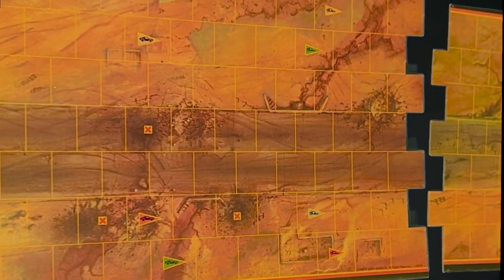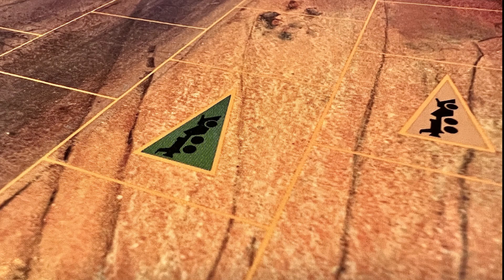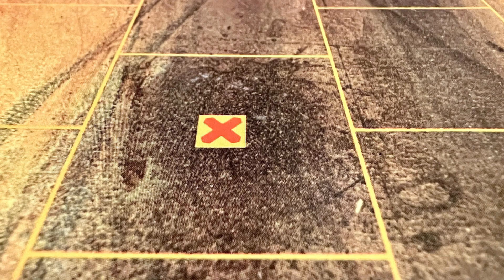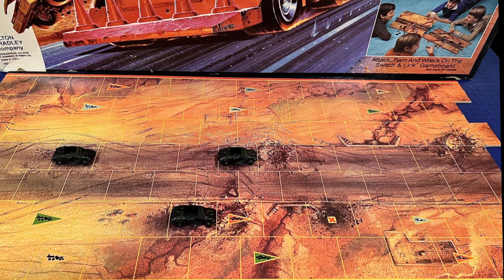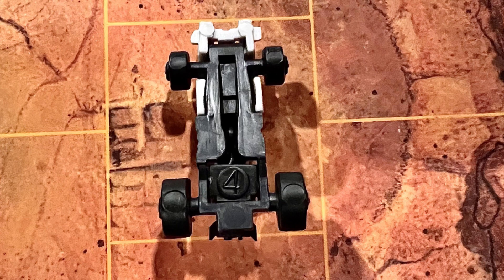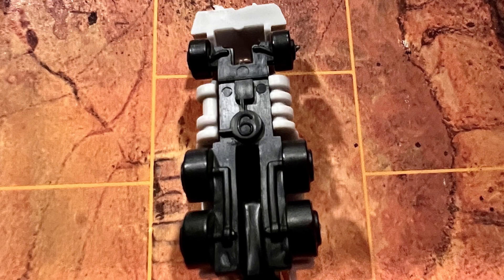When setting up the game, connect the two game boards making sure that the board with the starting space icons is the first one in line. Then place one black wrecked car on each of the eight spaces marked on the game board with a red X. A black wreck is an abandoned car that will be a roadblock during the game. Each player then chooses a color and takes the three cars and chopper matching their player color. It's important to note that each of your cars has a rank on the bottom of them that will be crucial to remember throughout the game.